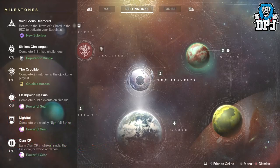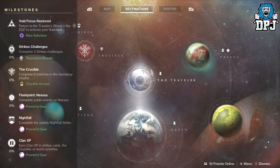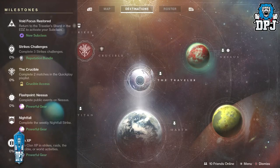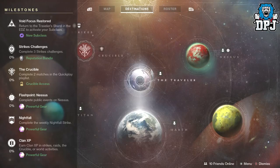The weekly refresh is upon us. We have four things we can do on a weekly basis which will give you luminous engrams, which in turn give you probably the most powerful gear in the game besides exotic engrams. We have the weekly crucible quest — it starts with completing two matches in the quick play playlist and goes on to do about 100% completion, which is around 10 games of PvP, which isn't hard at all.